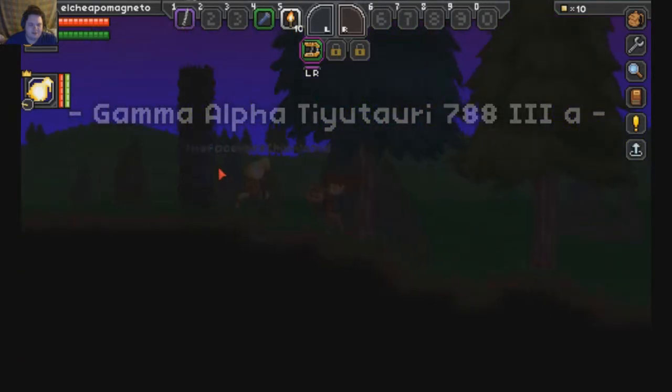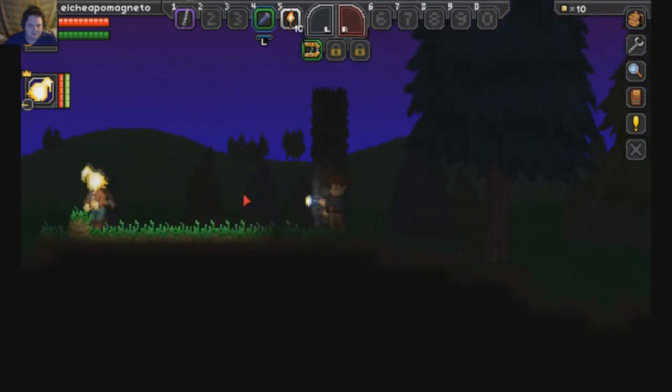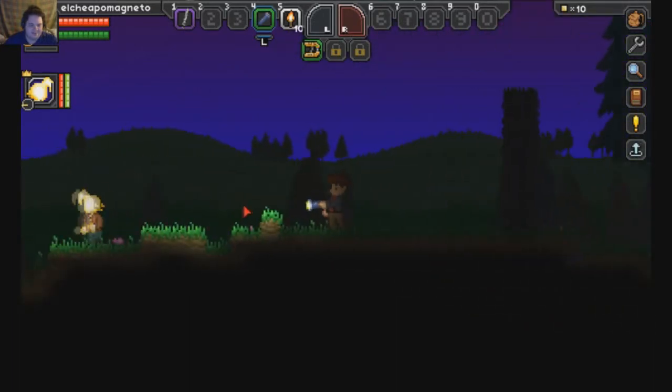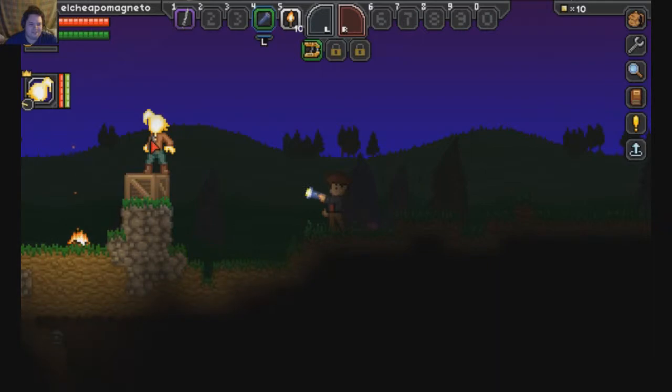This is the starter planet, Gamma Alpha, whatever — also known as the Garden. This is the planet you'll be faced with. Why do you look like somebody from the 70s or something? Like Fonzie. I'm supposed to look like I'm from out west. Wait, you have the hairstyle? That's why I start with guns. The hairstyle kind of reminds me of Fonzie a little bit.